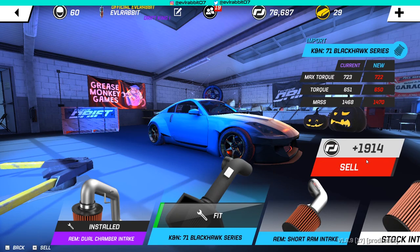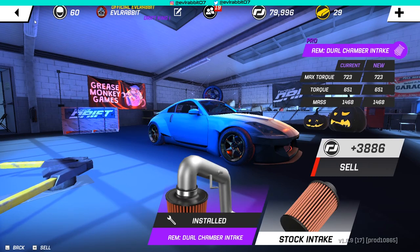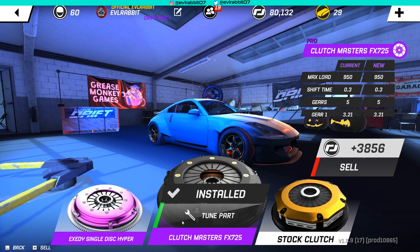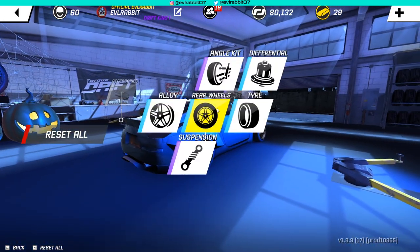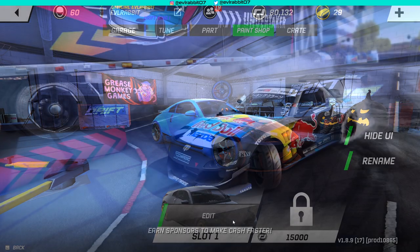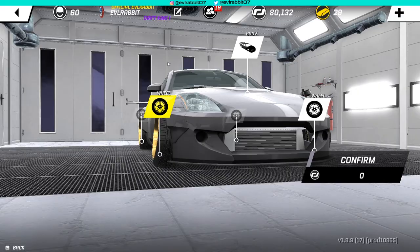Maybe we'll get some more gold and actually do some more Halloween crate openings to try to get some more parts and cool things. Be cool to get some of those custom wheels. We don't need any of these duplicates, so we will sell this stuff. We do have the pro clutch already, but the clutch master looks a little bit better, so we'll throw that on there. Then let's go back and go to the paint shop.